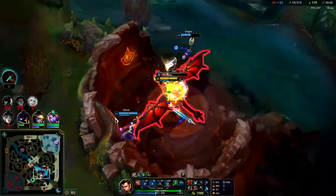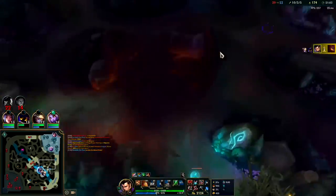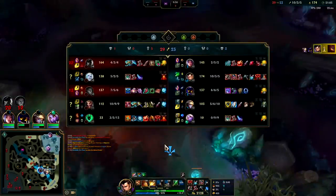When Viego went in for the Soraka, that's when I knew they were screwed — because even if he kills her then what? Soraka abilities aren't very impactful to use. We get an objective bounty, and there we go — it's all about the dragons.